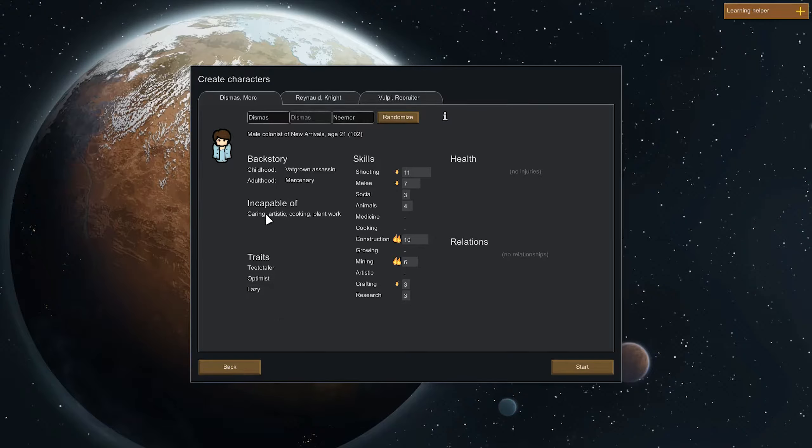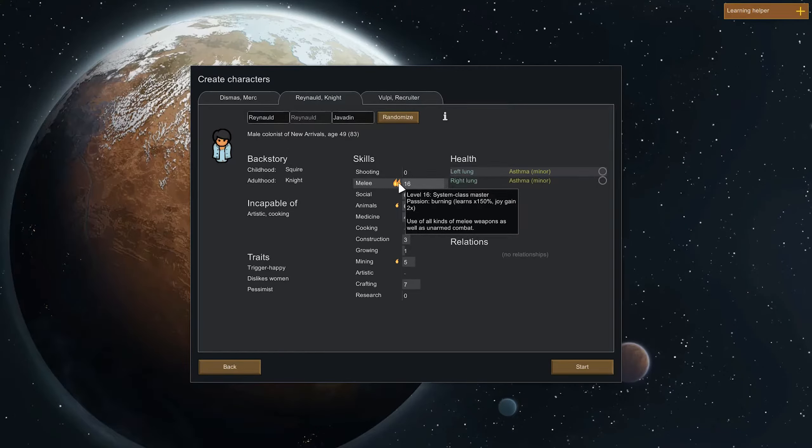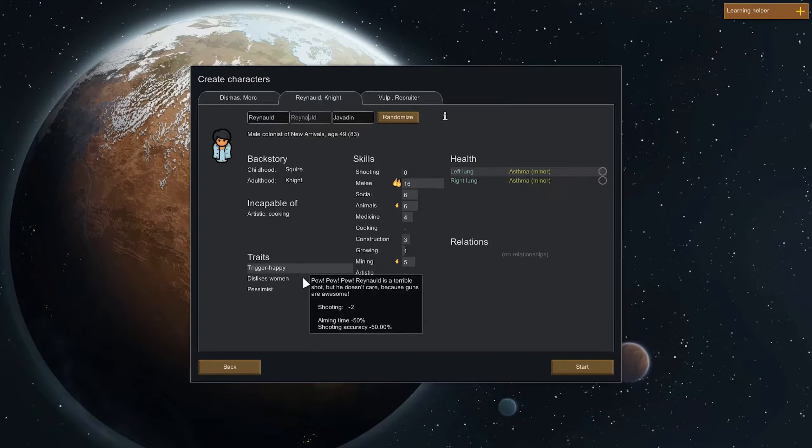Alright guys — he does not care for other creatures and he does not do plant work. Reynold, a squire who became a knight, because that just makes sense. Absolutely fantastic at melee combat. Good with animals. Likes to do mining as well. Dislikes women. Trigger-happy, so we probably won't be giving him a gun anytime soon. He's also a pessimist, unfortunately. And has asthma in both of his lungs which needs to be treated right now, apparently. Which is a new mechanic — should be interesting.